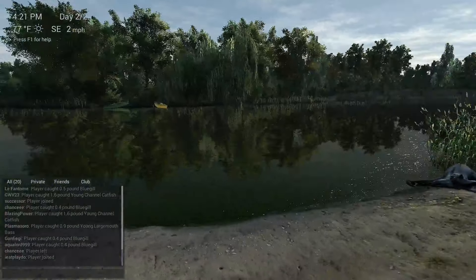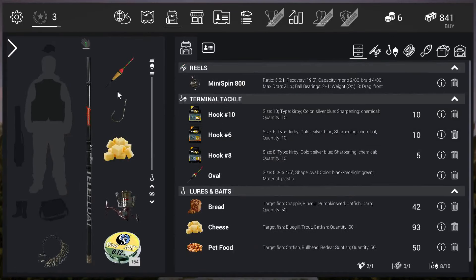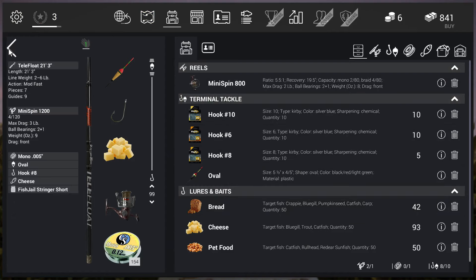So starting with your inventory — what you're gonna want to use is cheese, hook number eight, and the starter bobber because that bobber seems to attract them pretty well for some reason. Set your lead all the way to 99. I just have a new rod and new reel, but cheese seems to work the best. Once you guys have all that set up, we'll go back and fish.